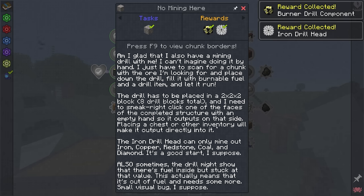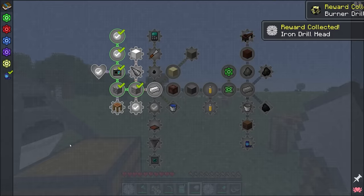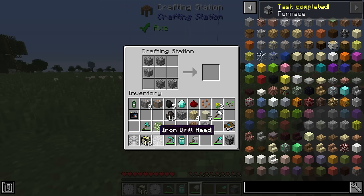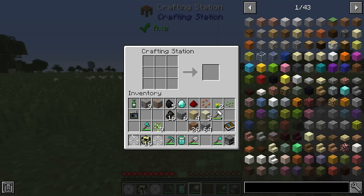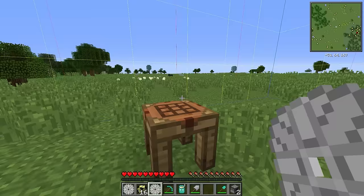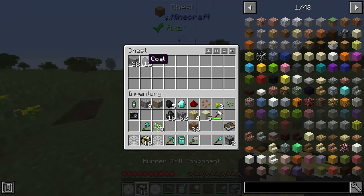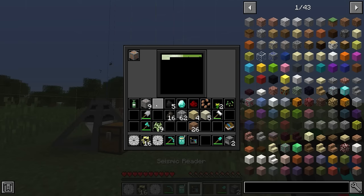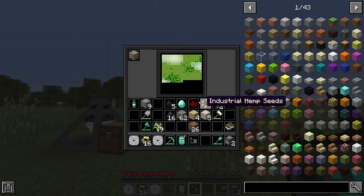We also get given the components to build a third drill, which is going to make it a lot faster for us to get certain resources. Speaking of which, we have iron and coal coming in, but we should probably also look to find some copper, because I think copper is going to be the next resource we'll want after iron and coal. It looks like further up north is where the copper should be.